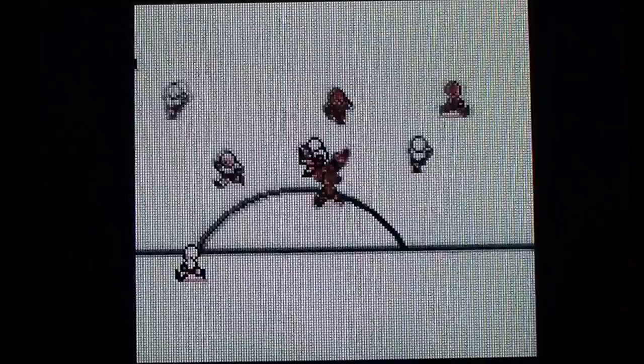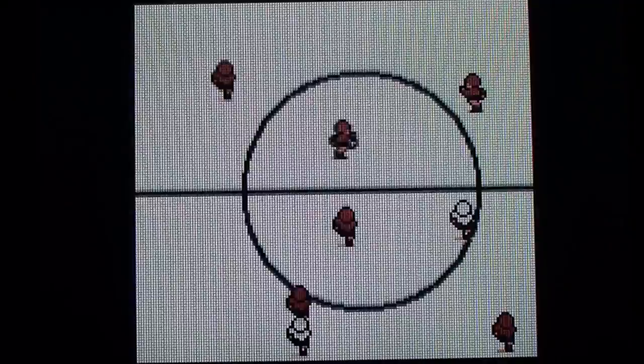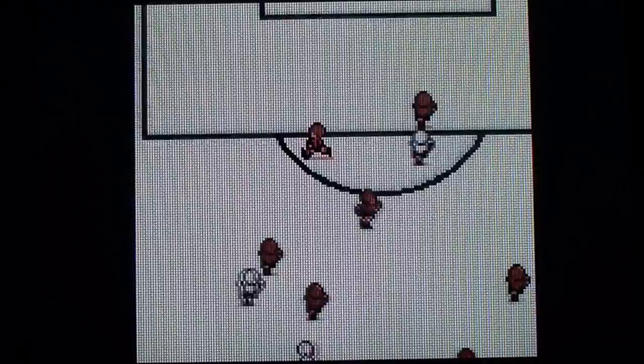It is tricky. I mean, your guy flashes — the guy who is on the ball, or something. You push a button and activate the nearest guy to the ball. You've got two buttons: one to shoot and one to pass.